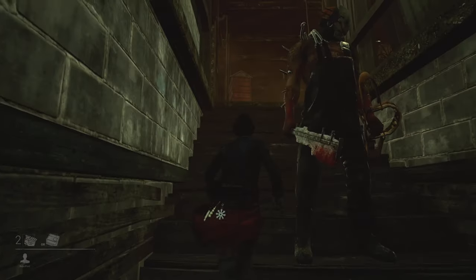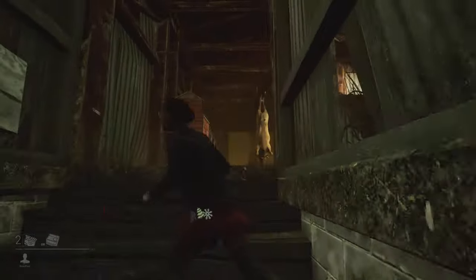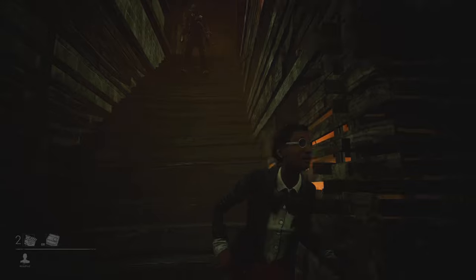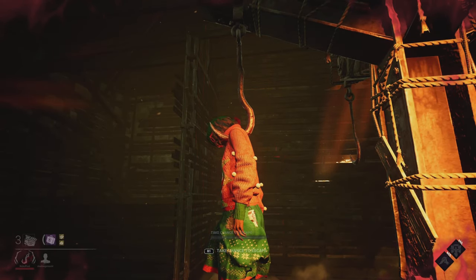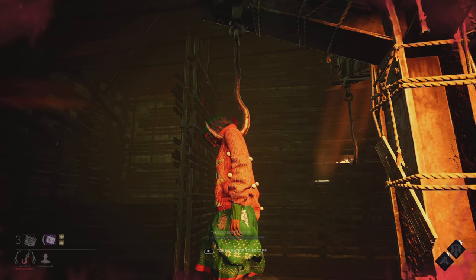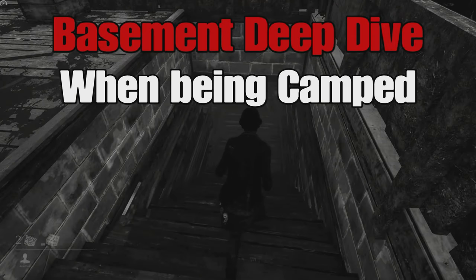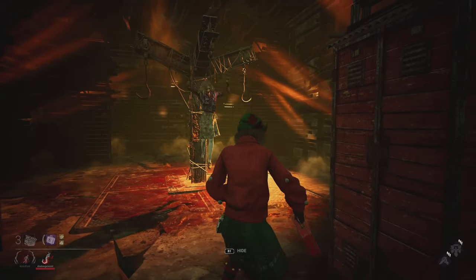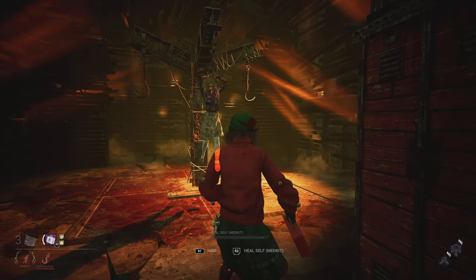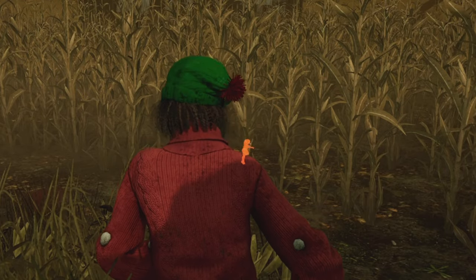Getting out of the basement can be quite tricky, as the killer gets a notification and can block the stairs, easily able to hit survivors as they try to make their way out. When on the hook, you can look through the stairs to see if a killer is camping. You can also judge this by their terror radius; however, you cannot hear the terror radius in the struggle phase. If you are being camped, simply swing your arms on hook to signal to your other teammates — your teammates can see this across the map with their aura reads.